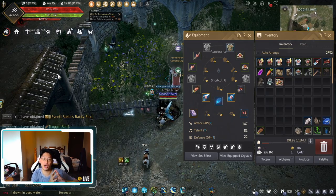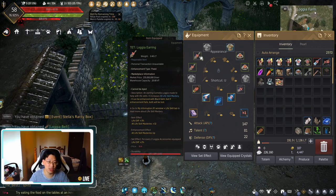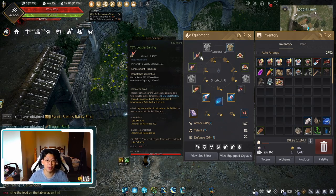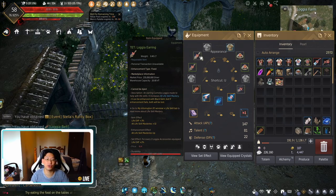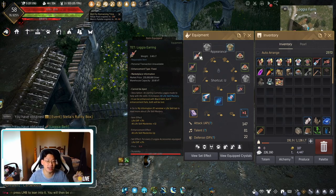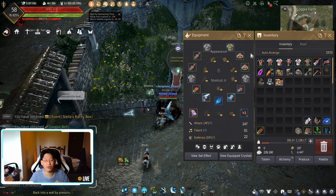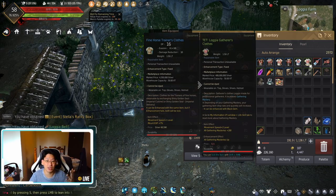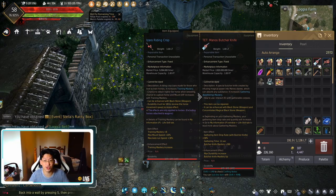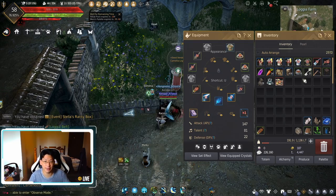If you have a lot of money from grinding, you can purchase Tet Logia accessories to accelerate your progress. You're going to be sitting on Logia accessories for a very long time before switching to Manos accessories, because Manos accessories are in the billions range while Logia accessories are only in the 100 million range. I recommend picking up full Tet Logia accessories — the earrings, belt, necklace, and rings. I personally have Tet gatherer's clothes, and for the butcher's knife, a Tet Logia butcher's knife works well if you can't afford a Tet Manos knife. It'll be significantly cheaper but still give you a significant amount of butcher knife mastery.